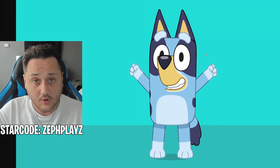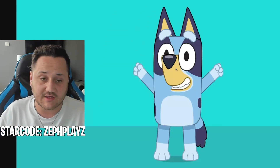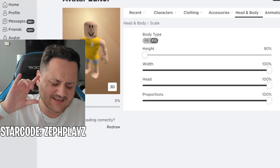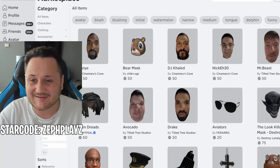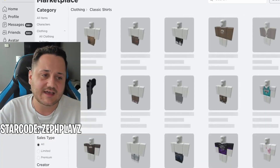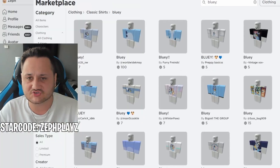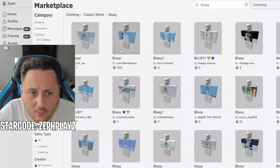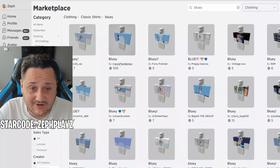This was super highly requested for me to make Bluey a Roblox account. To be honest, I don't know too much about the show, but I was researching a little bit - it looks really good and you guys seem to like it. So we are going to be making him a Roblox account. Let's go to clothing, go to classic shirts, and type in Bluey - I'm wondering if they've made like a blue shirt that we can sort of replicate here.